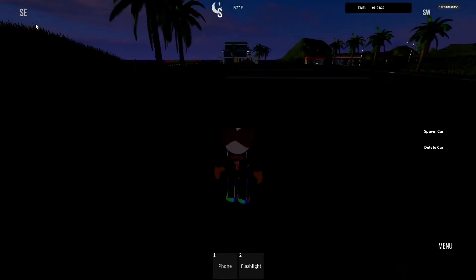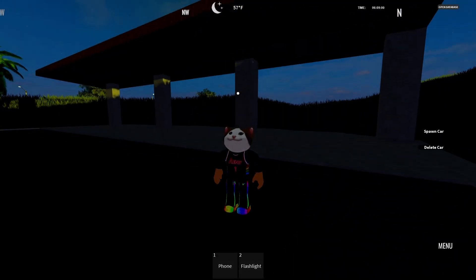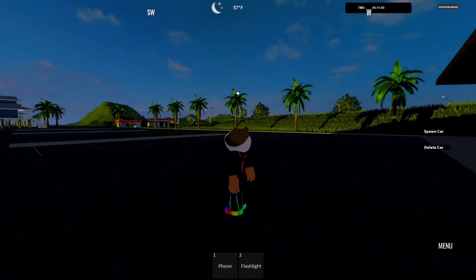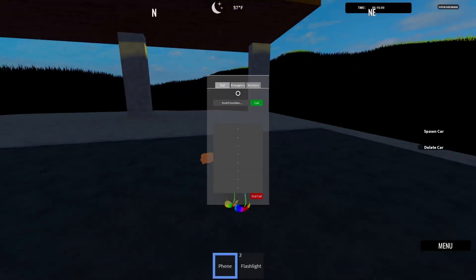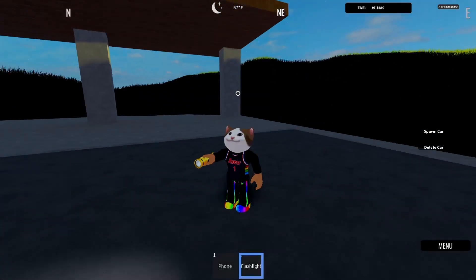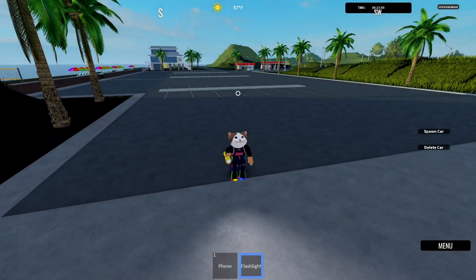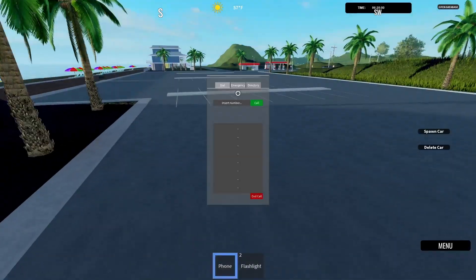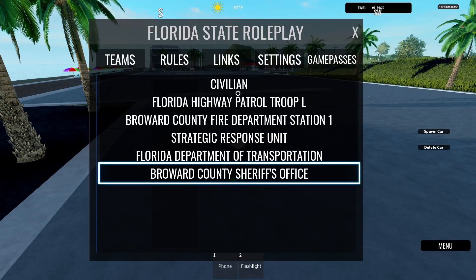All righty, we are now in the game. It is completely dark - oh, not anymore, it's clearing up. As you can see it shows you the temperature and the time of day, and you have your direction on the screen as well. You also have a phone and a flashlight that work. It's actually the same as Connecticut - I believe one of the developers is friends with the Connecticut dev, or they just found it in the database.